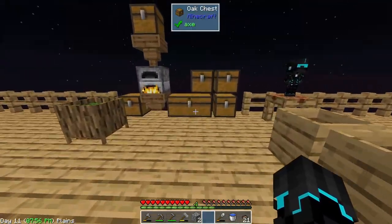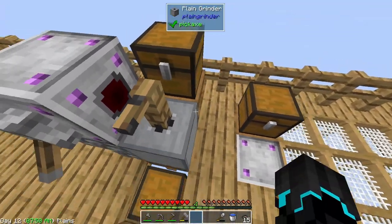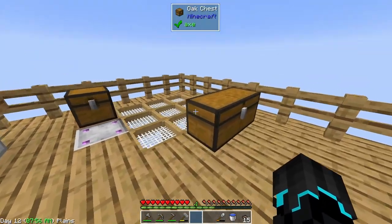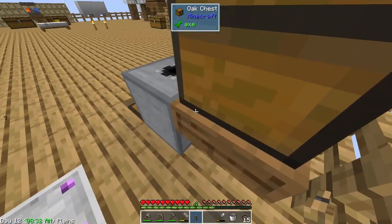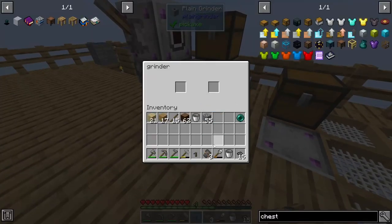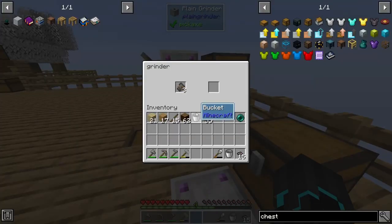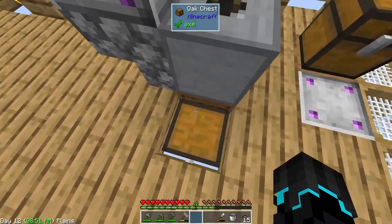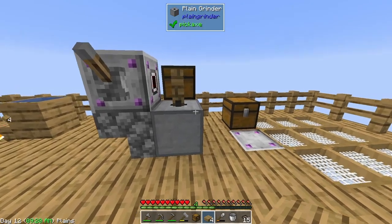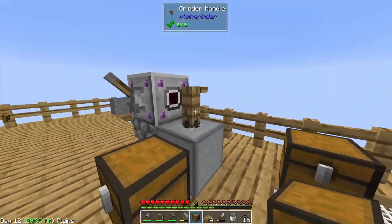I just need to get the obsidian I need. I'm also going to extend this grind setup over here with a chest and a hopper leading into it so I can put multiple things in at a time. Apparently that doesn't work. I find that a little odd - if I won't be able to use a hopper to insert into it, will it be able to extract? No. Okay, I guess we just can't do that.